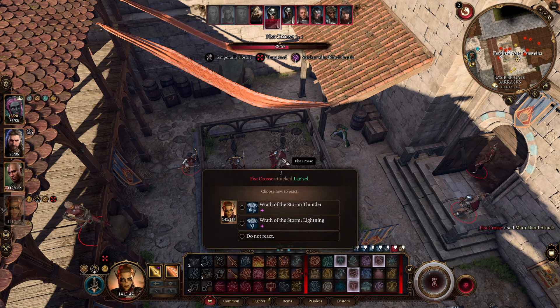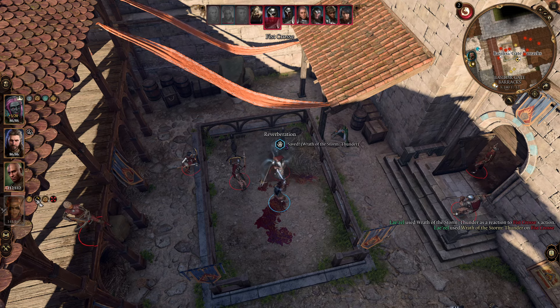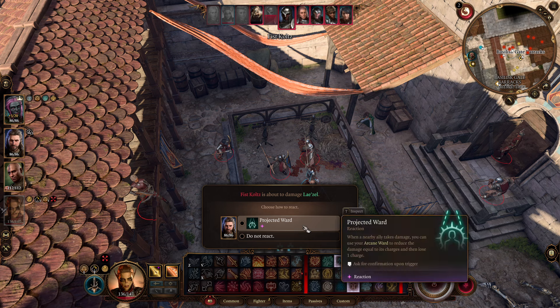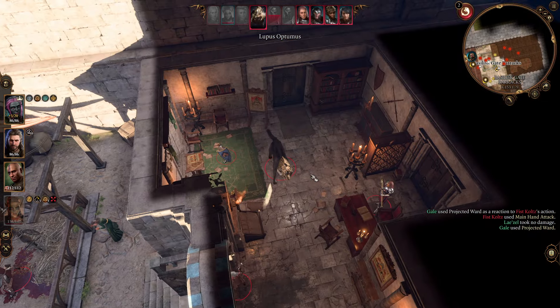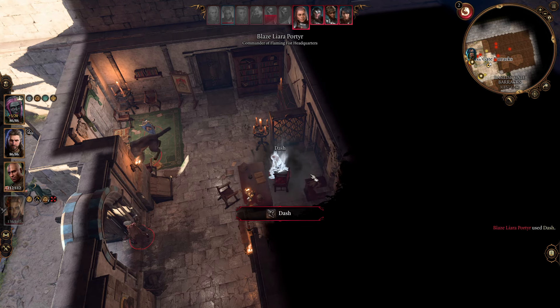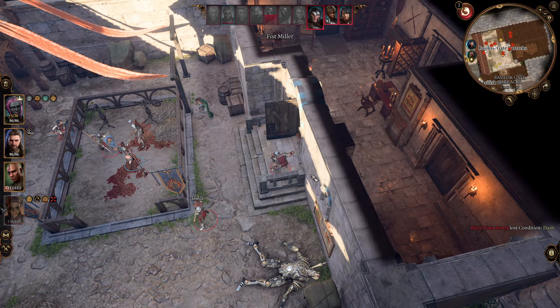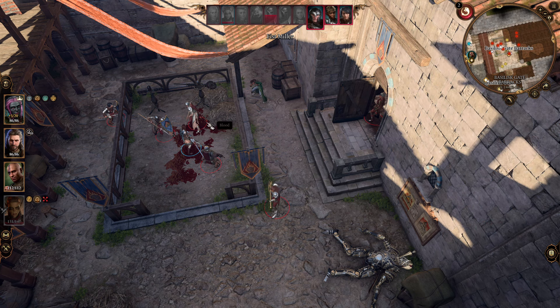When he attacks me — because of my Cleric dip — I can use Wrath of the Storm: Thunder. So I just lost Acuity from getting hit, but I can do thunder damage here to get some Acuity back. In this situation where it's one versus many, Gale's reaction is protecting Lae'zel, which is kind of nice. Unfortunately we lost all our Acuity stacks, so hopefully I can demonstrate the effect better next round.